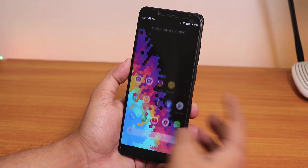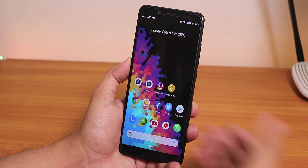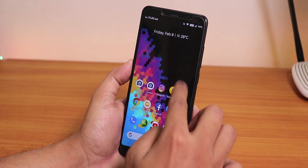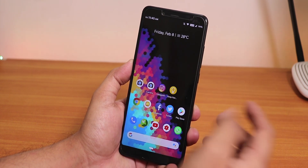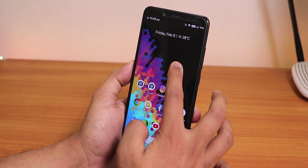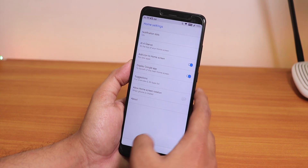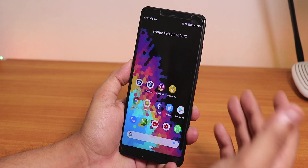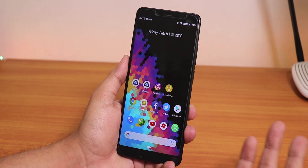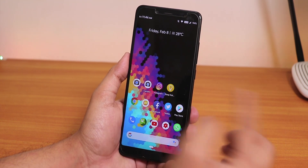I always try to review ROMs with whatever comes preloaded. This launcher has Google Now cards to the left, but you can't swipe down to get the quick settings or notification panel. There's also no double tap to sleep in the blank area. This is all the settings you get for this launcher — it kind of sucks. HavocOS used to be the most customizable ROM, and right now it doesn't even have a customizable launcher. Quite disappointing.